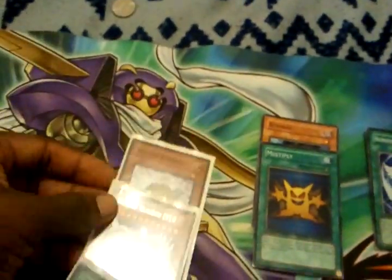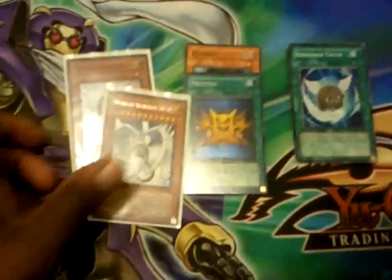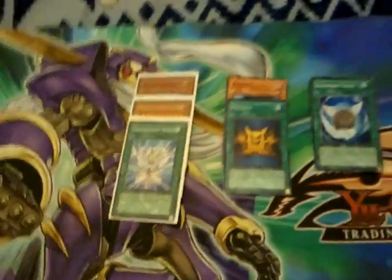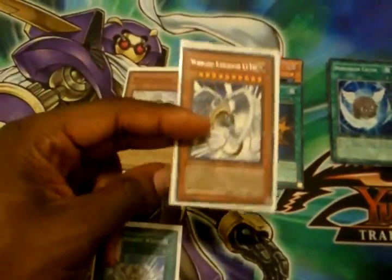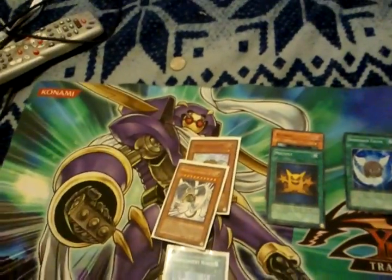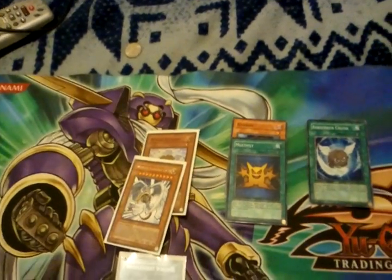You might notice these cards are sleeved because they were already in my Exodia build. Anyway, WK Rebo and Transcending Wings definitely should go in the deck. I don't know about running three of Transcending Wings because it really is a dead draw.